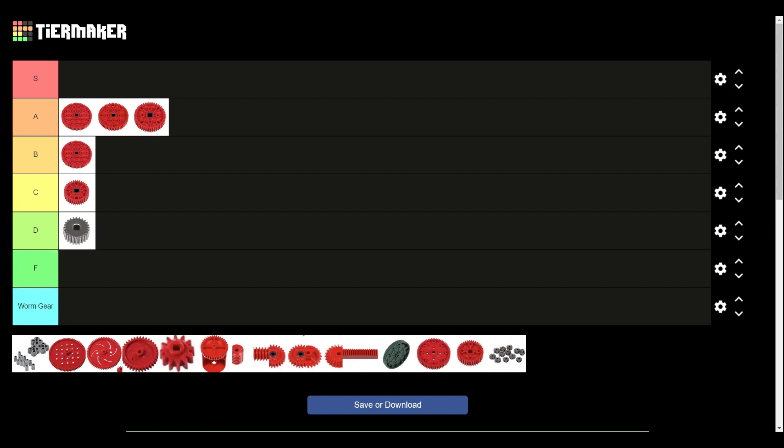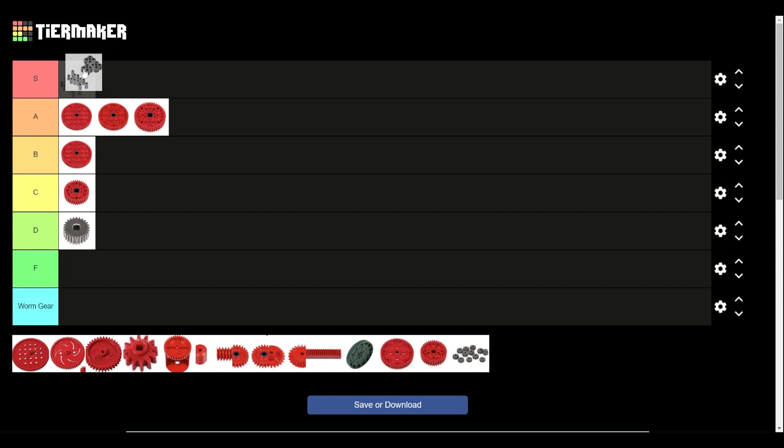Next up is the 12-tooth high strength gear. These gears are very, very useful. Anything that you're doing high torque or high speed, you're going to want to use these, as you can use them to get the strongest gear ratios. They also have a very hard time breaking because they're steel, but since their core is hollow they really don't add that much extra weight. I'm going to give these S tier just for their uses on so many different things — catapult, flywheel, any kind of lift. Very, very useful gear; definitely going to want to use those on your robot.